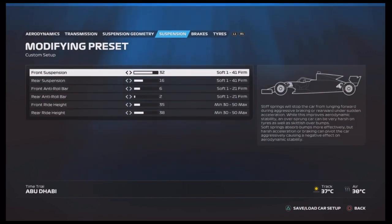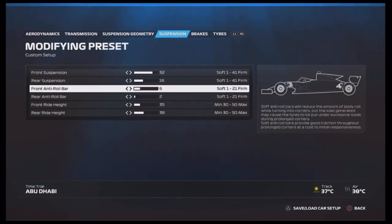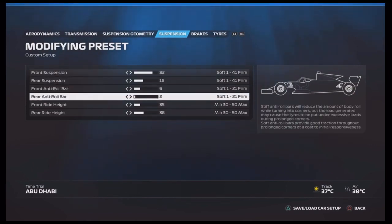You want the perfect setup because you don't want to lose pace down the straights here in Abu Dhabi, but you also need to be able to get through the corners and stick to the circuit. So you want front suspension at 32 and rear suspension at 16, front anti-roll bar at 6 and rear anti-roll bar at 2.